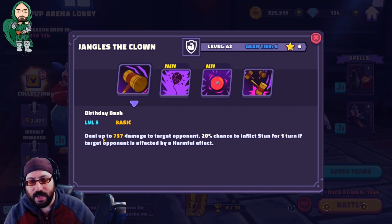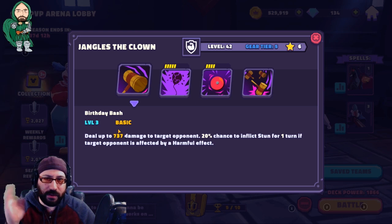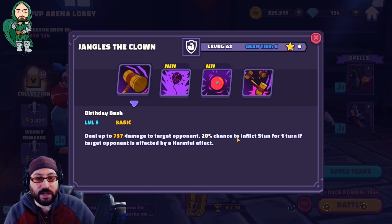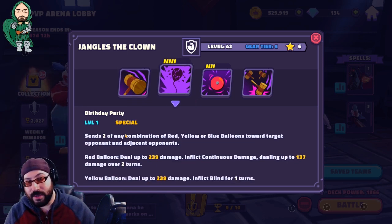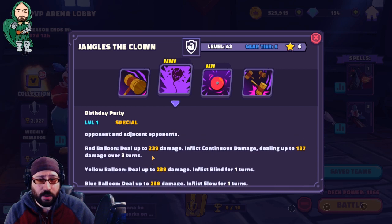His basic deals up to 737 damage to a target opponent. There's a 20% chance to stun for one turn if the target is affected by a harmful effect. Since one of the characters we've already seen has a chance to apply harmful effects, it's probably a good chance he'll stun somebody. His special sends two of any combination of red, yellow, or blue balloons toward a target opponent and adjacent opponents. The balloons are different — they all do damage, but one adds continuous damage, one blinds a character giving them a 50% chance of missing, and one slows.